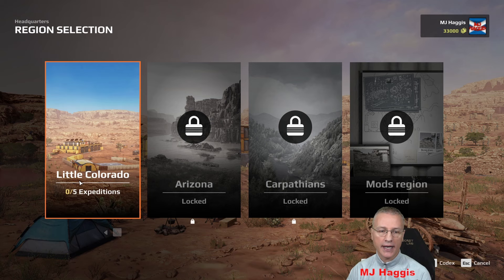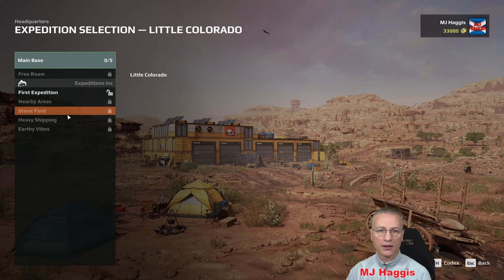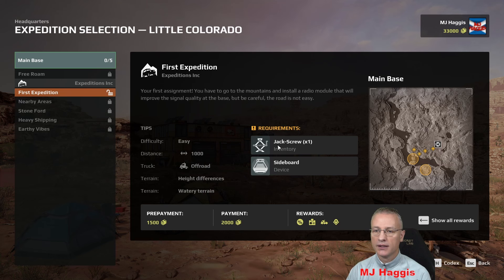Zero expeditions done and the rest are all locked. The first expedition is the only one unlocked. It's your first assignment: go to the mountains and install a radio module that will improve the signal quality at the base. But be careful — the road is not easy. You need a jack screw, which I believe will right your vehicle if it's not on all four wheels, and a sideboard to put it in.